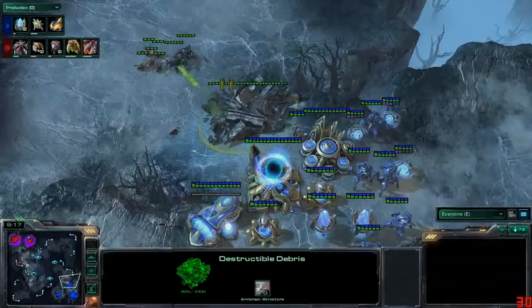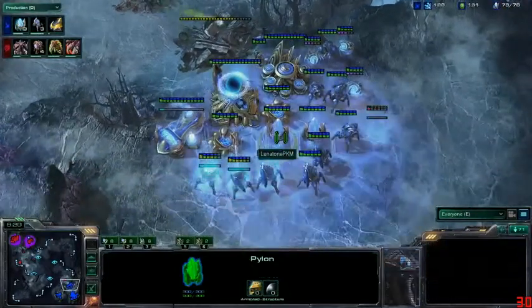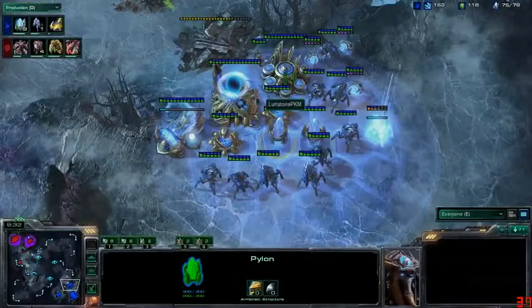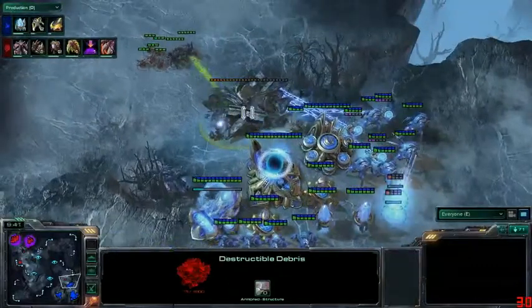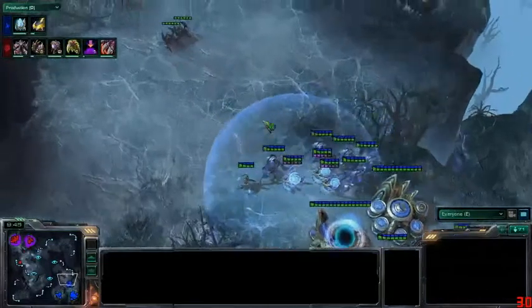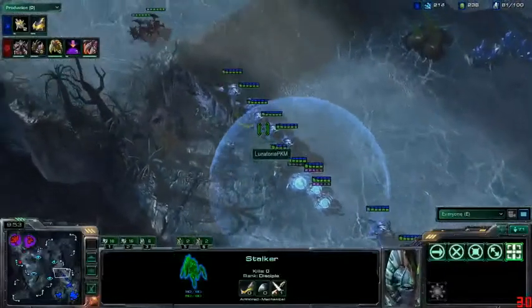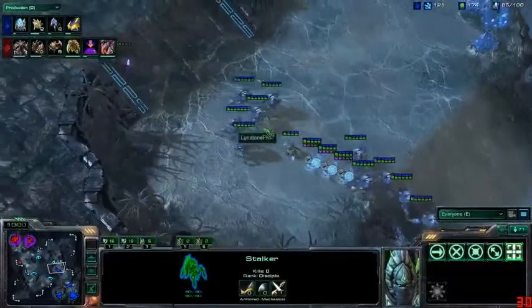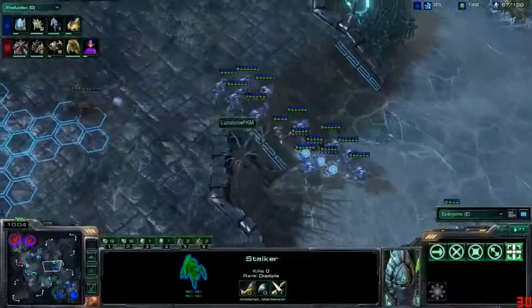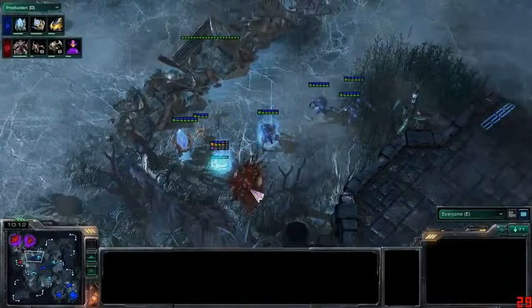Zog is doing the right thing with a desperate measure — putting up a third base and hoping to defend long enough to allow extra production and larvae. But he may not have that luxury. He's trying to range the destructible debris for a while. Lunatone actually seems okay with this, though it's not ideal having only one pylon guarding those three critical structures. But then Lunatone starts helping knock down the destructible debris himself, throws down guardian shield, and pushes out to the natural. The second proxy pylon is positioned behind the destructible rocks — pretty safe from zerglings.